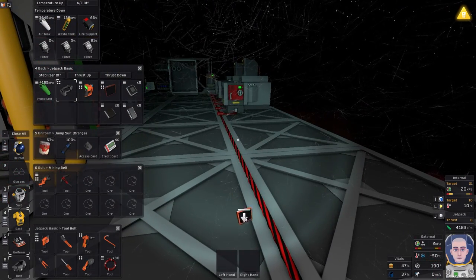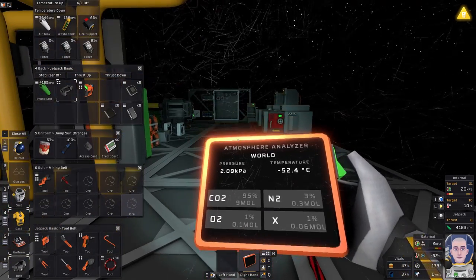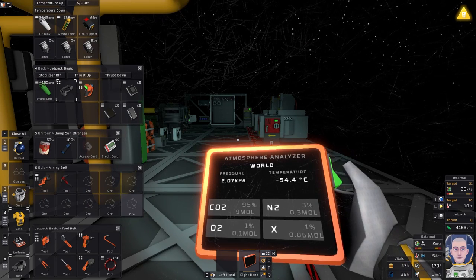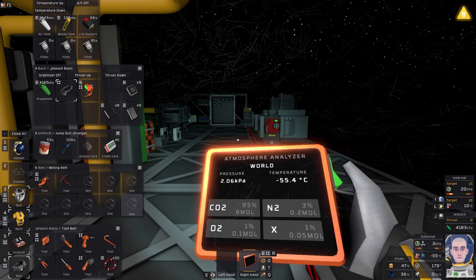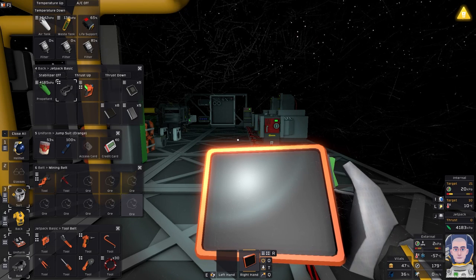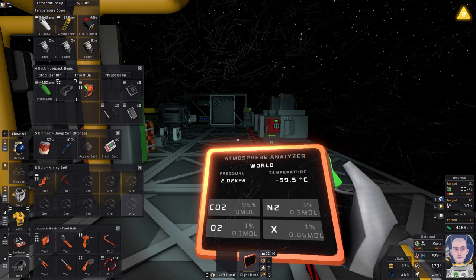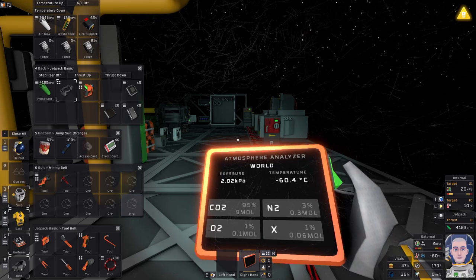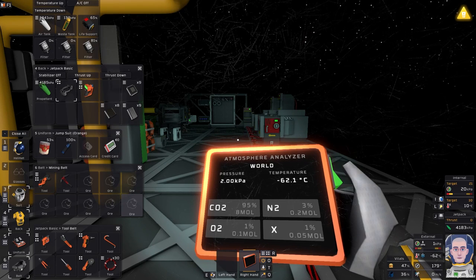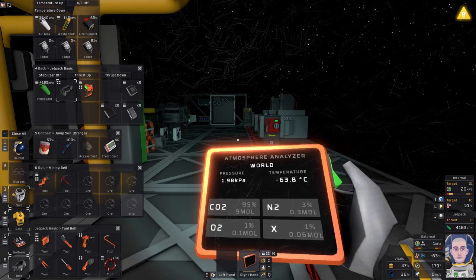At some point we need to close off this base. Once we close off the base, inside we will trap in the gases that are in the atmosphere of Mars - CO2, O2, nitrogen, and pollutant. What we need to do is get rid of the bad gases - the CO2, the nitrogen, and the pollutant. We're going to have to suck all those gases out and get rid of them before we pressurize the base, pretty much creating a vacuum in this base before we put the air into it.